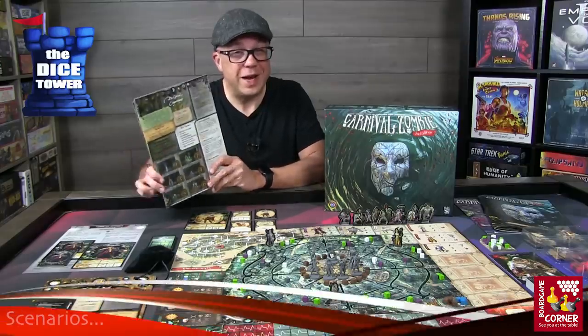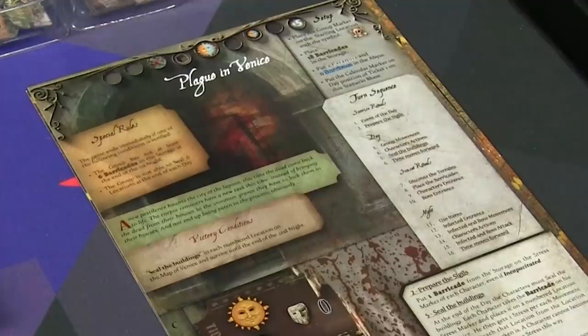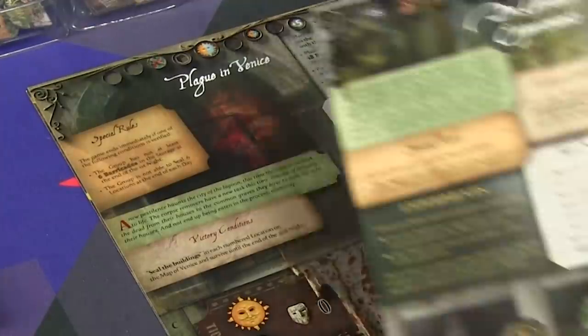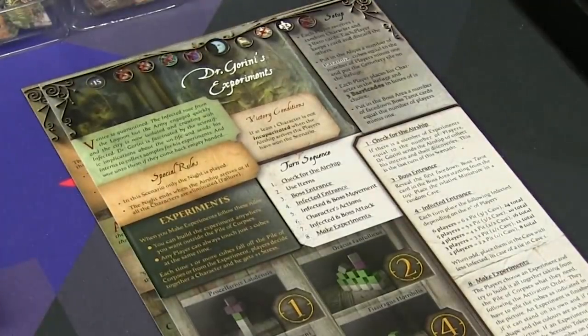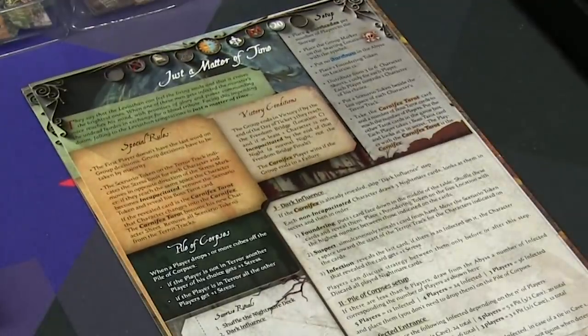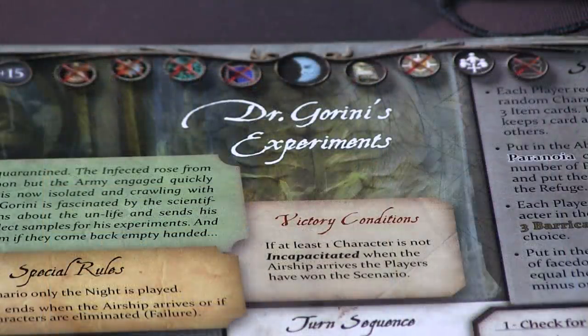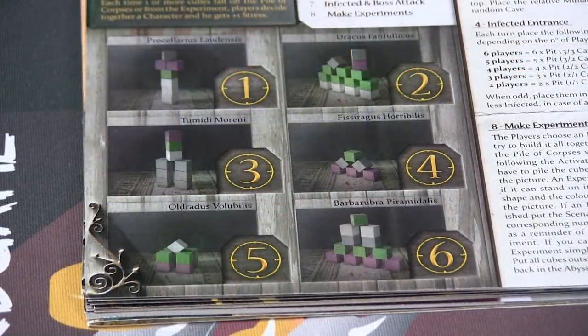There are also new scenarios you can tap into instead of the main campaign, each with their own setup rules and goals. One is more of a tutorial, one has a traitor component, and Dr. Orion's experiments might be my favorite — as you complete the experiments, it enhances the dexterity game you've been playing with the cubes. Really adds to the flavor of the game and gives you a unique way to play.